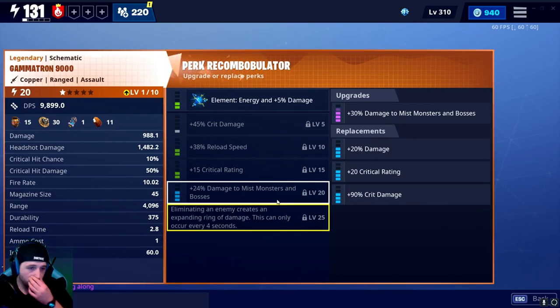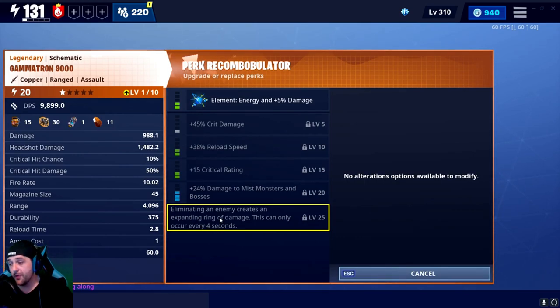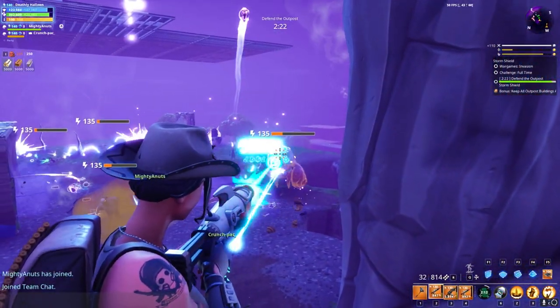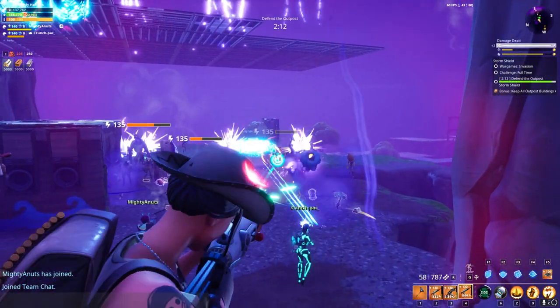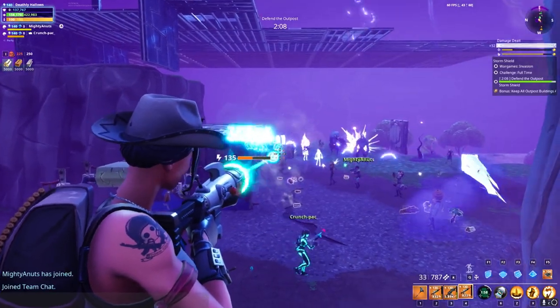Let's talk about the sixth perk of the Gamutron. You have three to choose from. The first is eliminating an enemy creates an expanding ring of damage — this is probably the worst one, as the ring really does not hit very hard, and at higher level content it becomes pretty bad. The second is the thing blows up and spawns seven projectiles, each doing damage. Originally I thought this blew up propanes, but I've yet to have it blow up any kind of propane, so in my opinion it doesn't. The last one, and probably the one you're looking for, is crit rating 1.8 per second, stacking up to 15 — that's probably the best one for most builds.